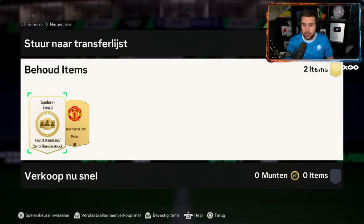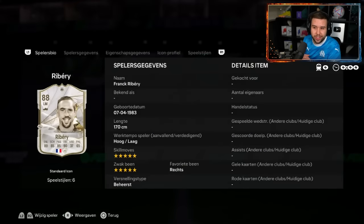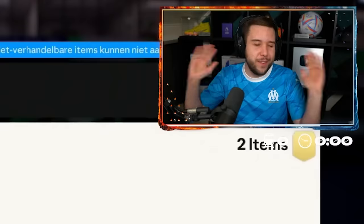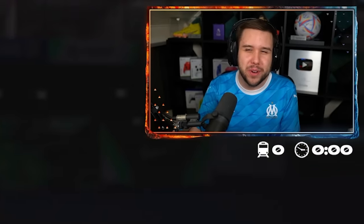Is he going to get Dutch icons? He is going to get Dutch icons, but he's also got himself Ribery as well. This is interesting because he did want Dutch icons. Is he going to go for Ribery over Koeman? He is. Fair play — when Ribery's there, you go for him, especially up against a Koeman. You have to go for Ribery.